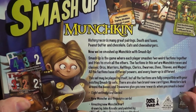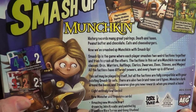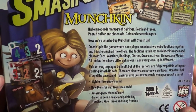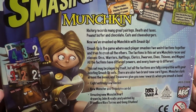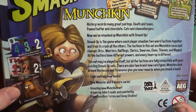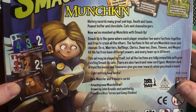This set may be played by itself, but all the factions are fully compatible with your existing Smash Up sets. There are two brand new card types. Monsters lurk around the bases and treasures, giving you rewards when you smash a base. It has eight entirely new decks, new monster and treasure cards, amazing new Munchkin art. It's a game for two to four players, may last 45 minutes, ages 12 and up.